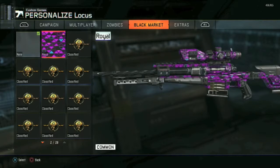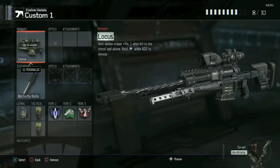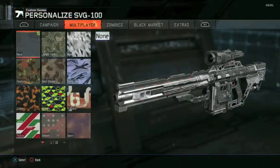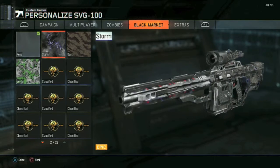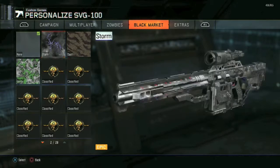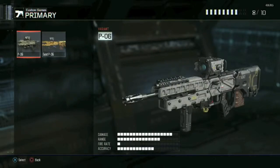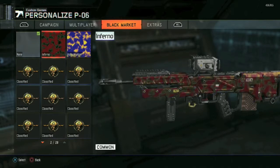I forgot - I got Royal for the Locust. Look, that looks pretty nice. I have Royal for a lot of guns so it's perfect for matching trick shots. For the SVG we got Storm - that looks so nice, especially with those red accents on the barrel. Absolutely beautiful.